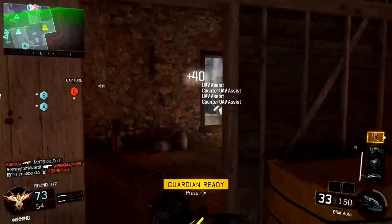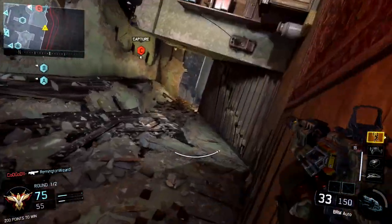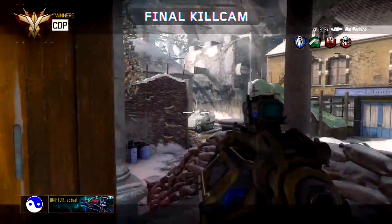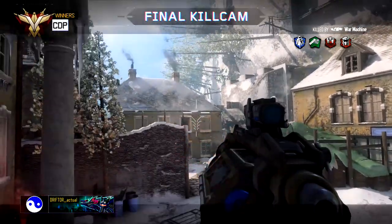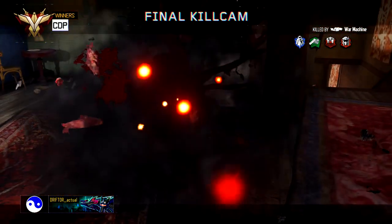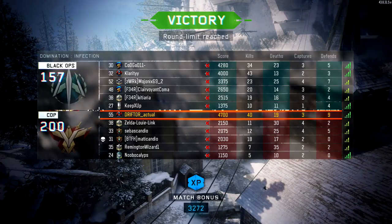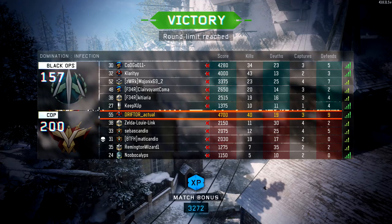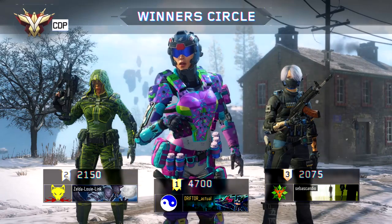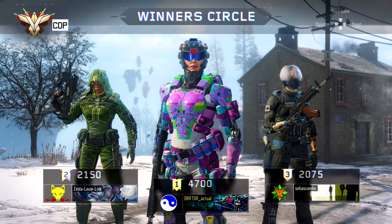Guys, that is all for this video. I wanted to give a guide and help you go from spuds to studs, or at least from spuds to pulling your weight — doing a 1.0 KD, contributing. Oh, almost forgot to talk about the War Machine. War Machine is pretty boss — it bounces and splits into three grenades. When you call this thing in, it is time to go aggressive and kill all sorts of people. Love that War Machine. Anyway, wanted to help you guys out. If you copy these classes, use these specialists, and stick with the general strategy, you will improve and you will no longer be potatoes. That's all for this video. If you enjoyed it, don't forget to like, favorite, and subscribe. Drifter out.